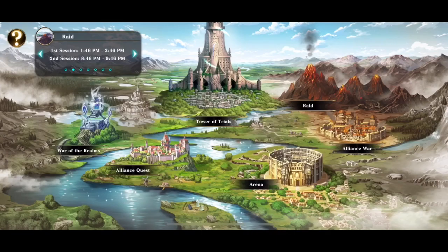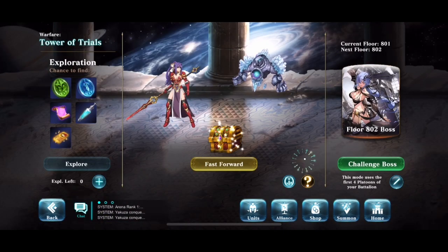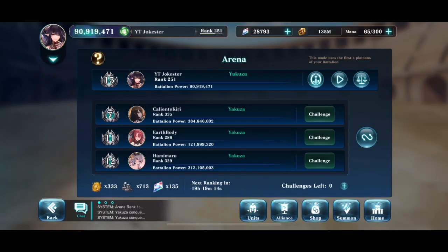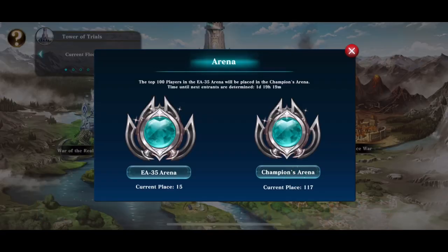If you want to know more about Tower of Trials, click Tower of Trials. Guess what? There's a gold question mark right there on the bottom right. Click that, it'll explain everything you need to know about Tower of Trials. What about Arena? If you click on Arena, the top left explains everything about Arena for your specific server — all the rules and ways to get more points per match.